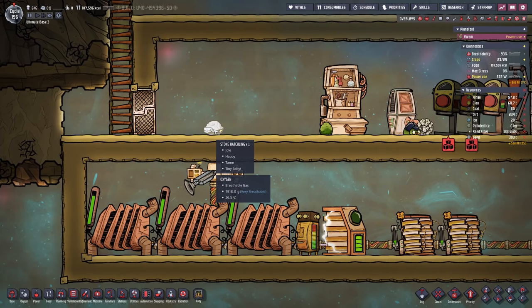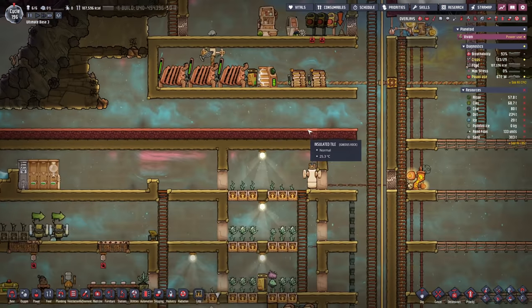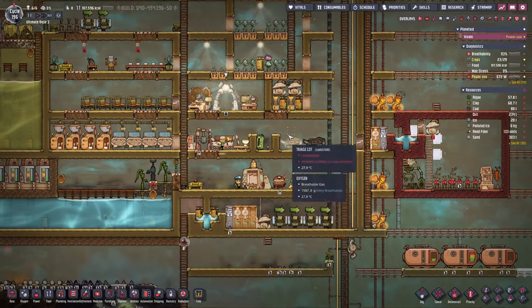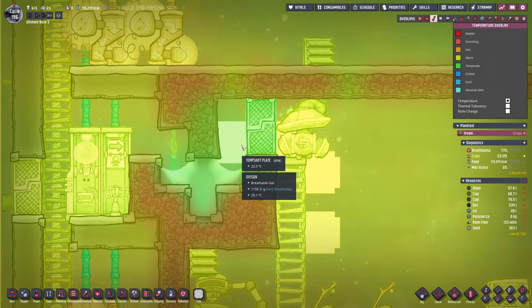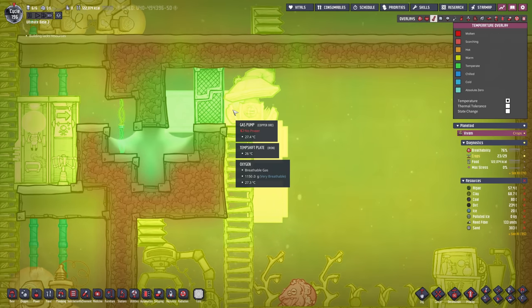And there it is — our first stone hatchling, by the way. We also got a sweetle in here and a draklet egg, I guess. We could go ahead and crack this up — you're gonna become an omelet. There is my temperature plate. Now we should see this slowly but surely evening out. We can see how the temperature of the gas pump goes down consistently — already almost at 26 degrees.